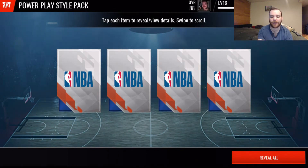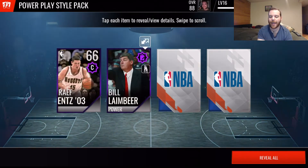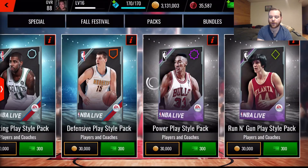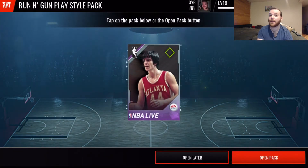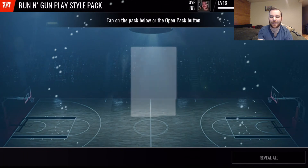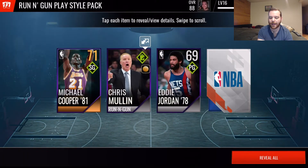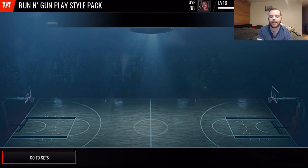The power play style pack and the run-and-gun style pack are specifically classic players - you cannot pull any NBA players. We get Jerry Stackhouse, two Rafe Lafrenzs, and Bill Laimbeer. The run-and-gun play style pack is the same - only classic players. We got Michael Cooper, Chris Mullin, Eddie Jordan, and Jason Williams.